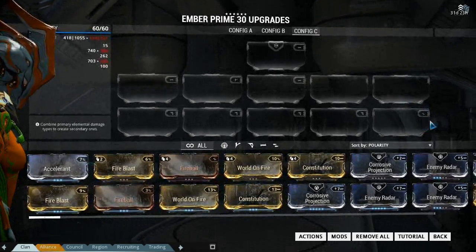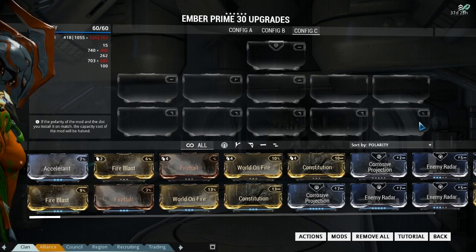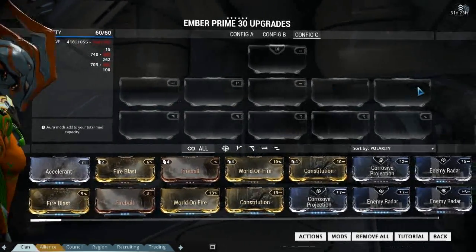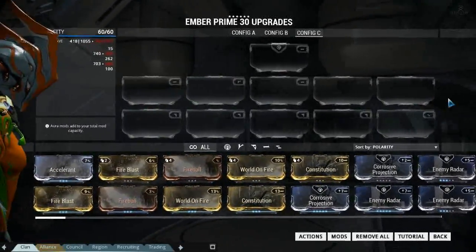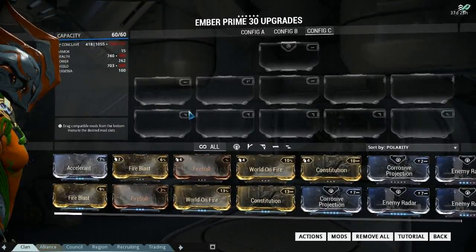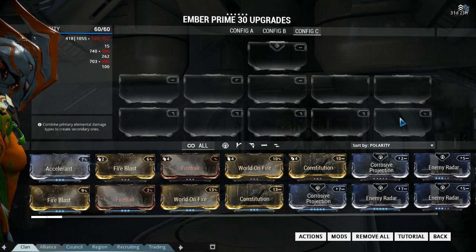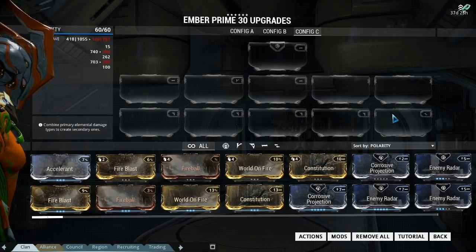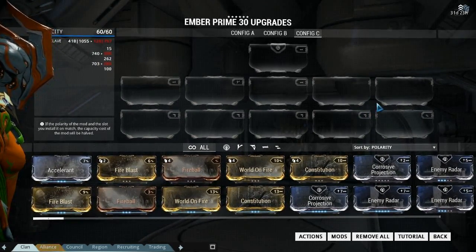She has one ability slot. It doesn't actually say which two they're going to get rid of though. But by everything that it says, if you formaed out the ability slots then technically you should get that many formas back. So if you've taken two out you should get two formas back; if you've taken out all four you should get four formas. As I said, it's talked about a lot more on the link in the description — there are a lot of pages about that.